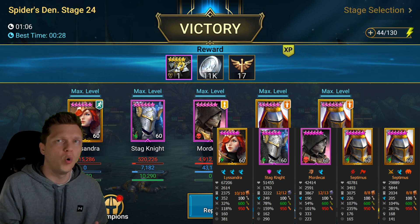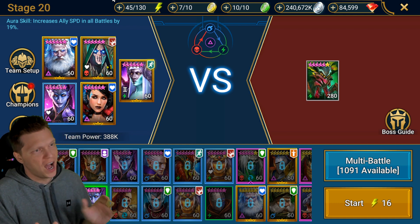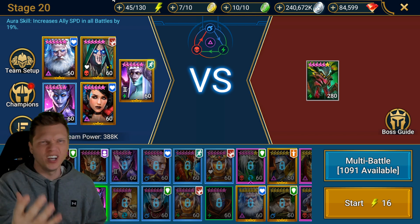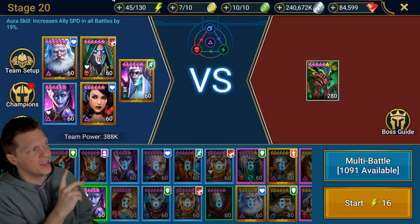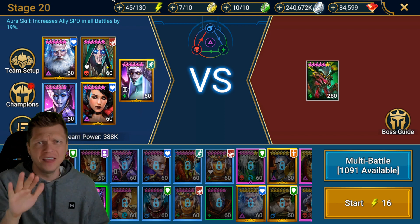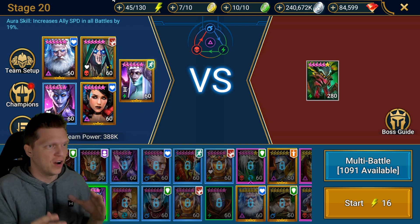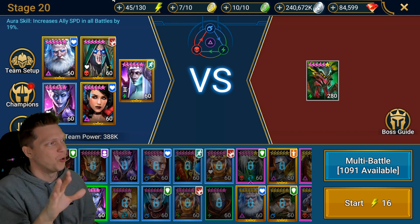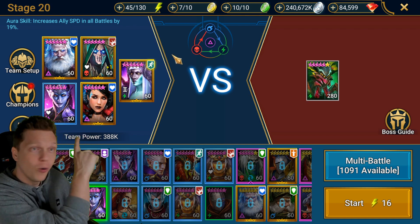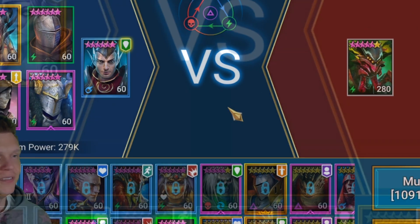If you don't have all those champions, let's talk about the budget option. We have Duchess as the speed aura and support, two void legendaries — Sir Nick for shields and Venus for HP burn, defense down, and weaken — and then one rare so we can call it free-to-play friendly. Okay, I'm joking, that's a troll team. Let me show you the actual budget-friendly team now.